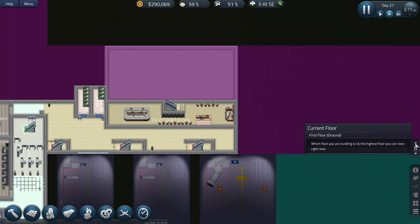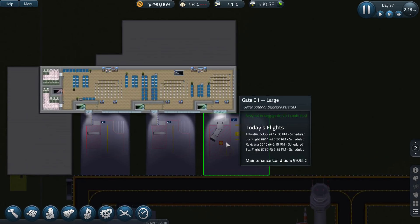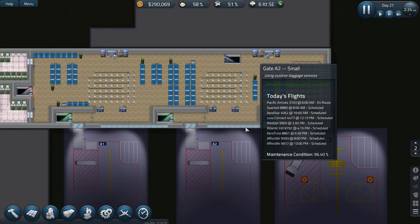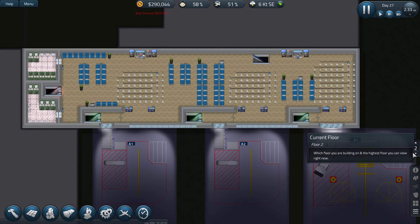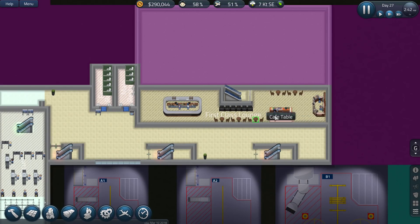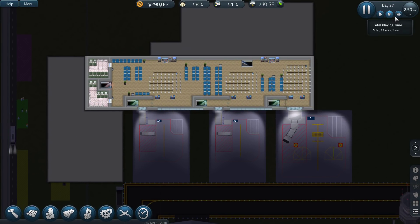I think we still have somebody stuck here on the second level. Anyway, I've restarted the game. I think we've got our pathing pretty well sorted. You can now clearly see what's going on over here. I'm hopeful that this first class lounge area can still work.